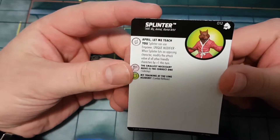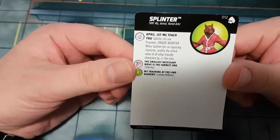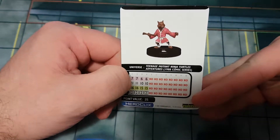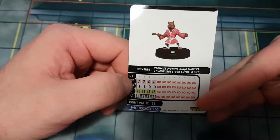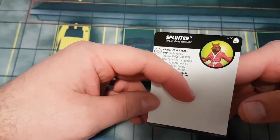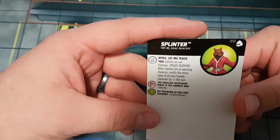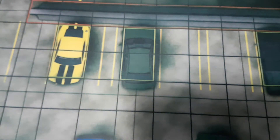Splinter has TMNT ally, animal, and martial artist keywords. He can use empower and has a unique modifier — when Splinter hits an opposing character, modify the attack value for other friendly characters by plus one. With his 11 attack and sidestep to get in closer, that's a solid effect. At only 25 points it's not a terrible investment if you can pull it off. A great addition to TMNT ally or animal teams, and could even squeeze into a martial artist team.